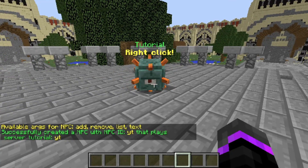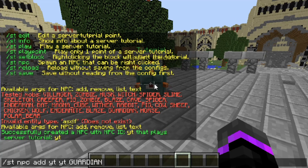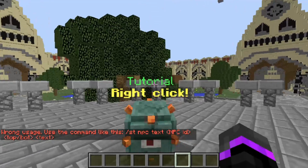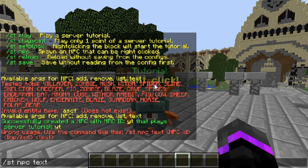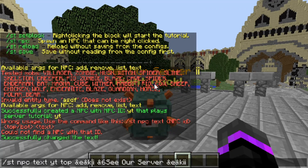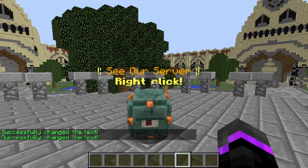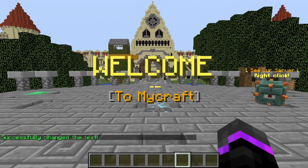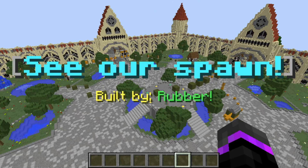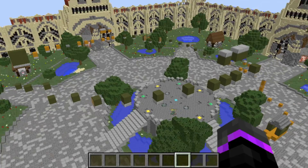The guardian NPC spawns in and it looks great. You can also change the text with 'npc text', then the ID 'yt', then choose top or bottom text. I'll set the top text to something with little squigglies and 'CR Server', with color reset. Now if we right-click the guardian: 'Welcome to MyCraft', 'Try Your Parkour Skills', 'CR Spawn, Built by Rubber' — it is so awesome!